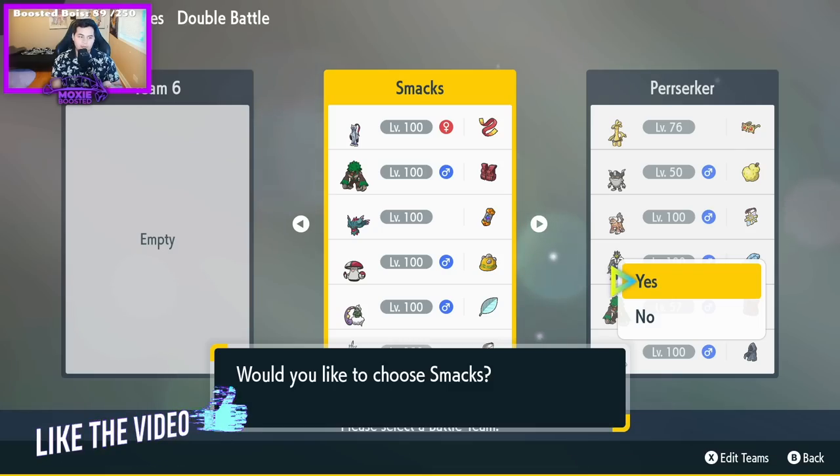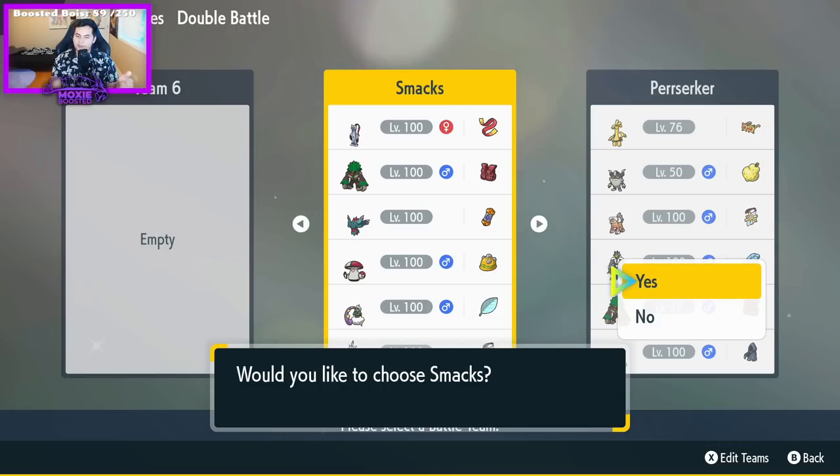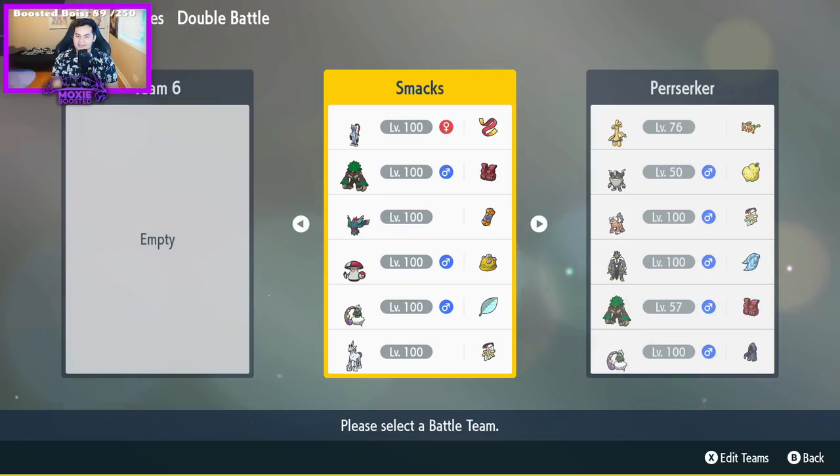If you haven't noticed, if you're watching on YouTube, we are doing a live stream where I'm just going through a bunch of viewer teams right now. We're on the last viewer team. This one was sent to me from Artistry J in chat, and it caught my eye because we have Imprisoned Trick Room Flutter, which I've actually never used, and I want to start trying to use it. But pairing that with the threat of Clear Amulet Glacier, it just sounds really cool.